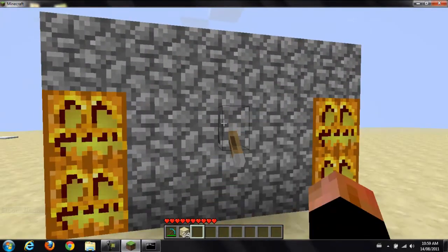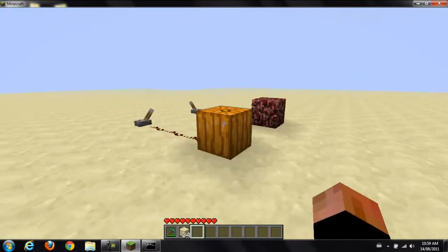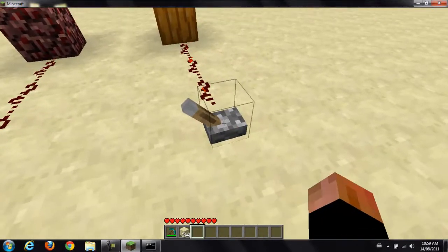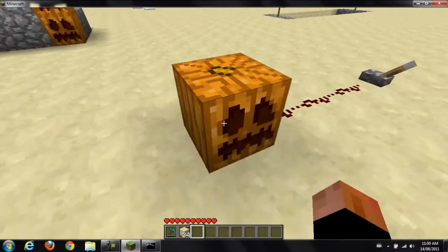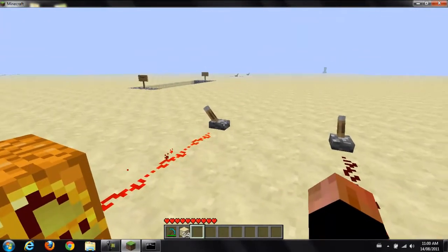And pumpkins turn into jack-o'-lanterns when you flip a switch and a redstone current is applied to them. I've got a demonstration over here — it turns the pumpkin on into a jack-o'-lantern and off back into a pumpkin.